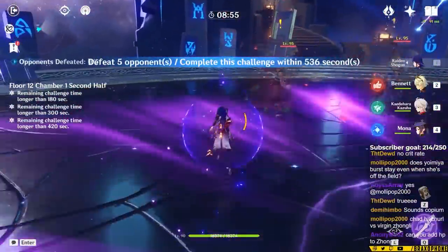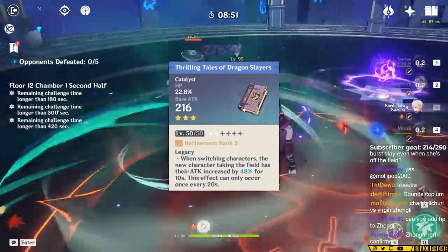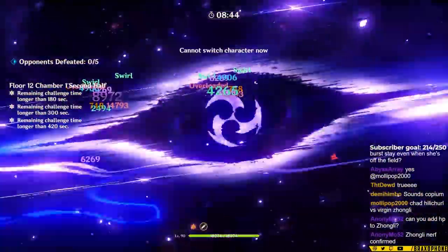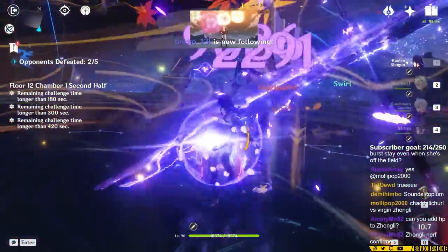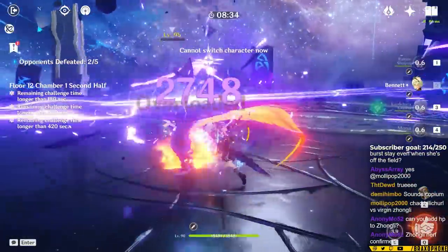In this team, you're going to want to put Mona on Thrilling Tales of Dragon Slayers, because it will give Raiden a massive attack buff when following the right rotation. Ideally, you're going to use Raiden's skill and place Bennett's circle where enemies either don't get hit by it, or are able to have an Electro Aura still. That way, you can double swirl with Kazuha to buff Electro and Pyro at the same time, while debuffing those same resistances, before using either Raiden or Kazuha's burst.